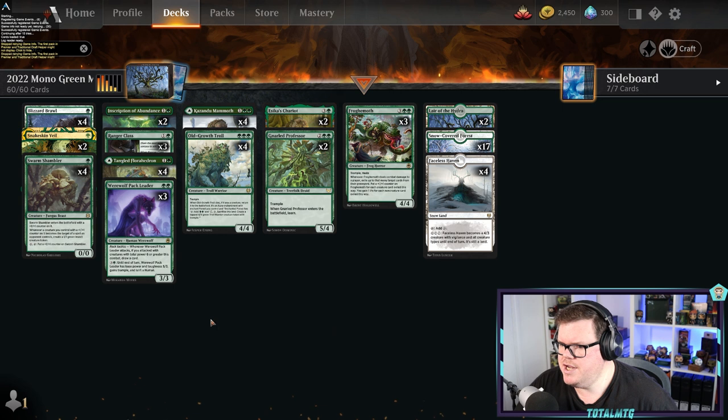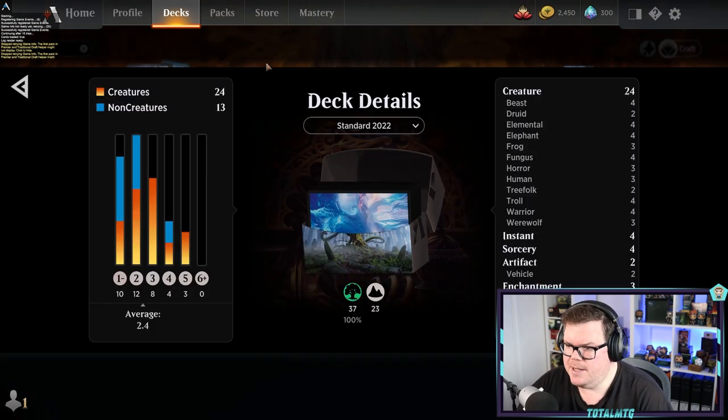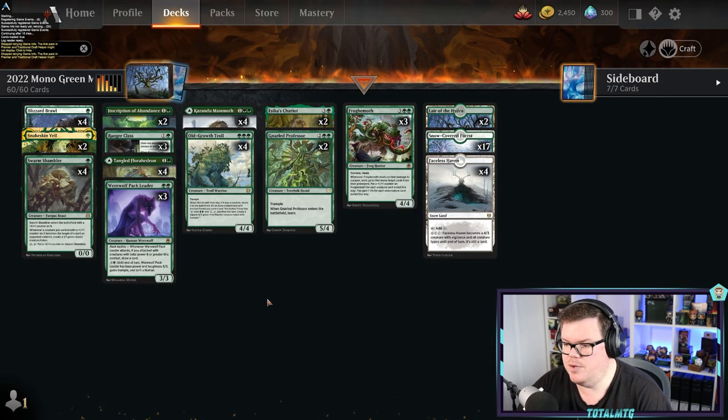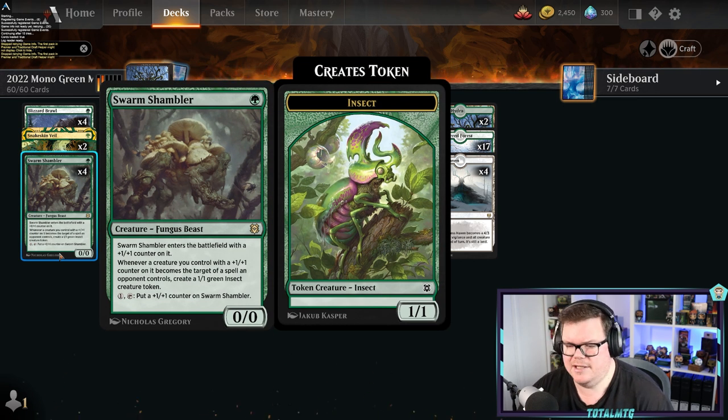The next deck is Mono Green — stompy aggro. It has a lot of aggressive creatures and uses one of my favorite cards, Ranger Class. It makes a 2/2 wolf, builds creatures up whenever they attack, and at level three you may look at the top card of your library anytime and cast creature spells from the top. We've got 24 creatures in this deck so there's a good chance you'll trigger that.